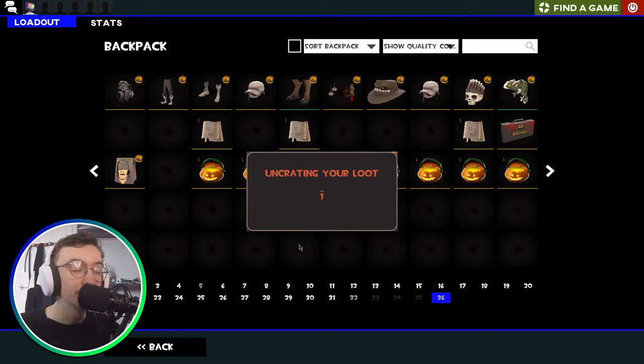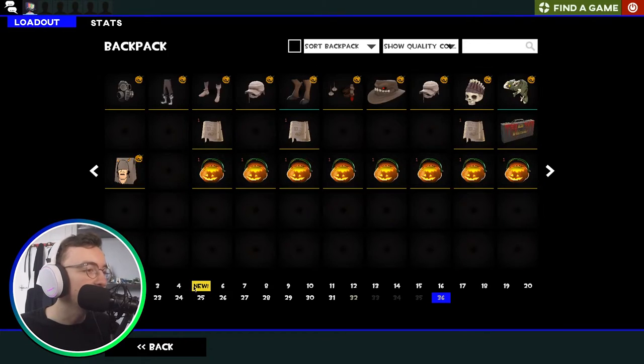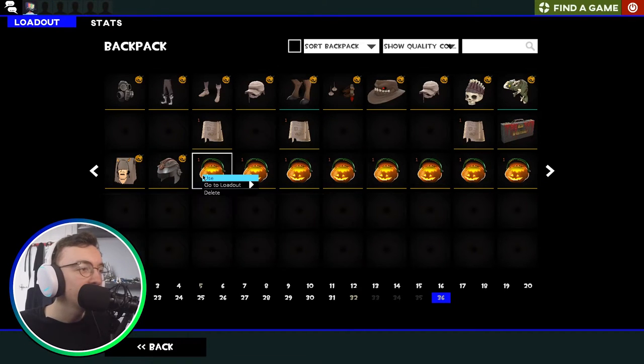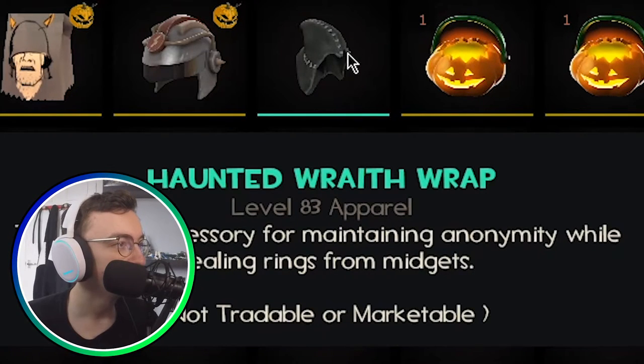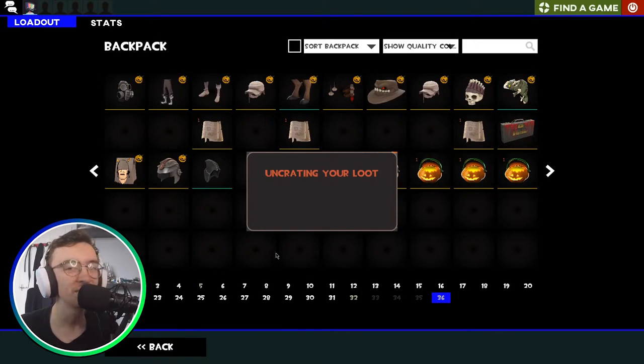Alright, what's this one? This is twelve. The Hordium Helm — this is part of the Rocket Ranger set. I never knew that was actually a Halloween restricted set; I always thought it was just a set that nobody really wore. But apparently it's Halloween restricted, which would make sense. Package thirteen: the Haunted Wraith Wrap. This is probably one of our best unboxes yet — it's not restricted, so that's pretty dope. I'll take it; it's a good cosmetic.